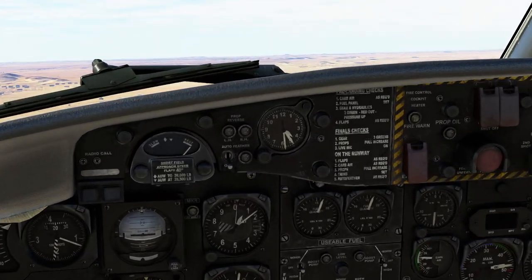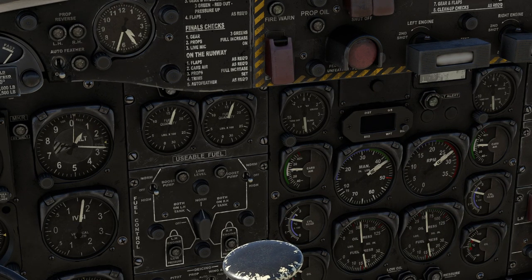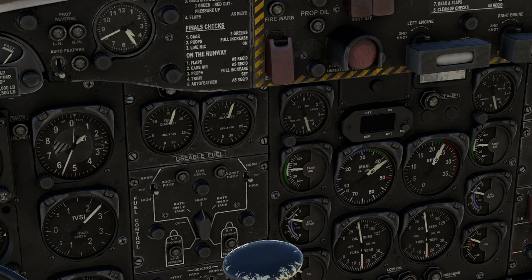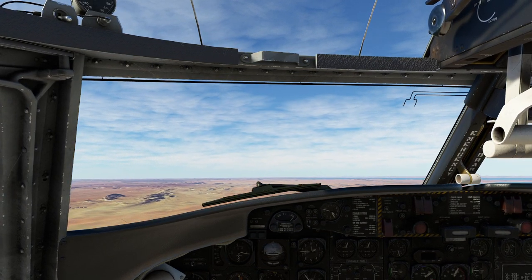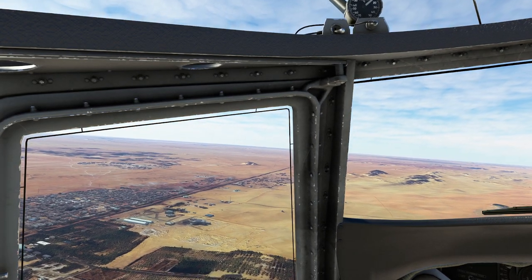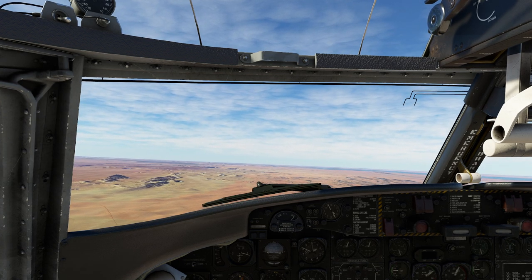Now we're going to reduce to our continuous power. I'm going to pull to the top of the green arc on that side, and then do the exact same with our RPM lever. Now we're at maximum continuous and at an unusual attitude. Just a couple of things you have to watch out for. Also, welcome to the desert — it feels like I'm sunburned just sitting here thinking about how hot it would be right now.